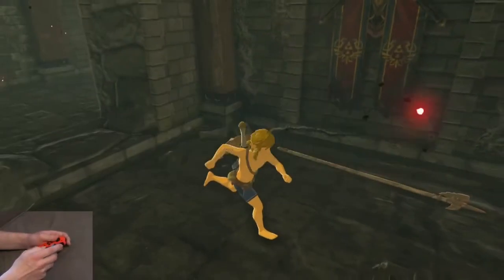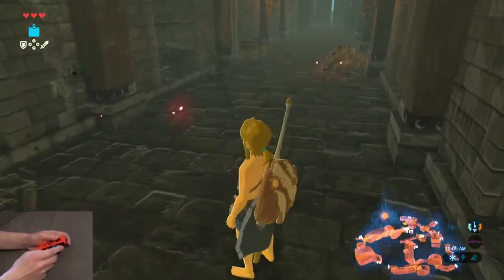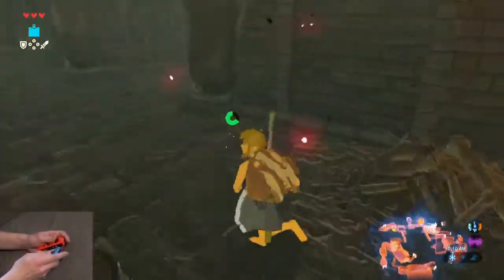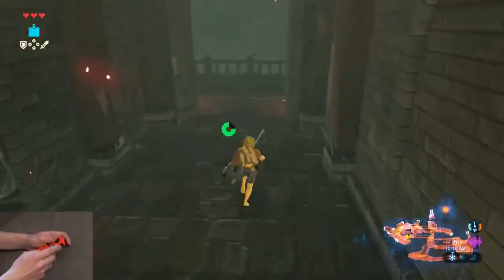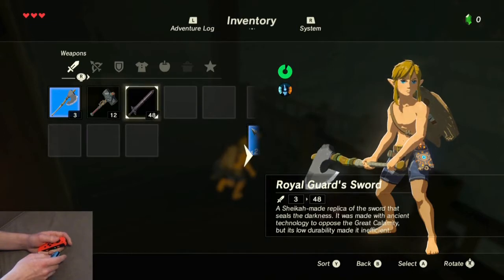Grab the Royal Guard Sword and then get the attention of this lizard guy over here — I forget his official name. Don't die. All you need to do is activate him; you don't need to kill him. Then this part is tricky: you're going to jump over the railing and land behind the enemy at the bottom. He's going to be looking for you, so make sure you stay out of sight and make sure that horizontally you are behind him.